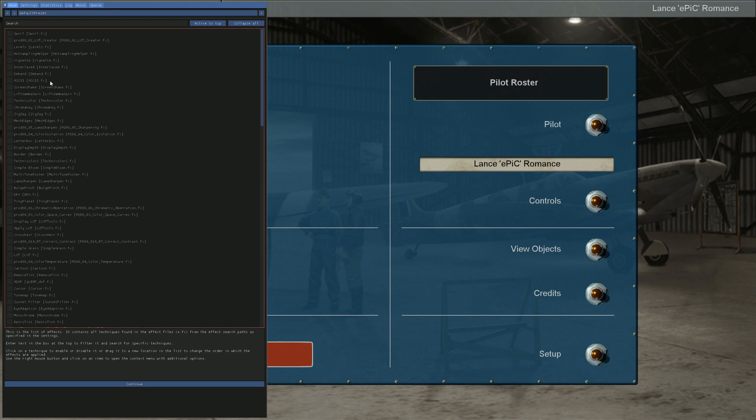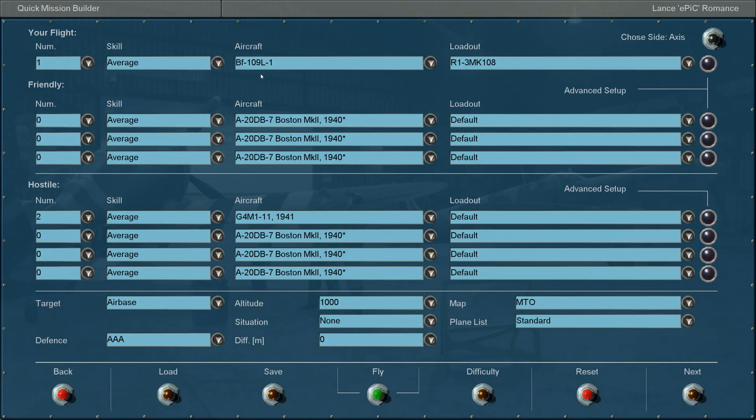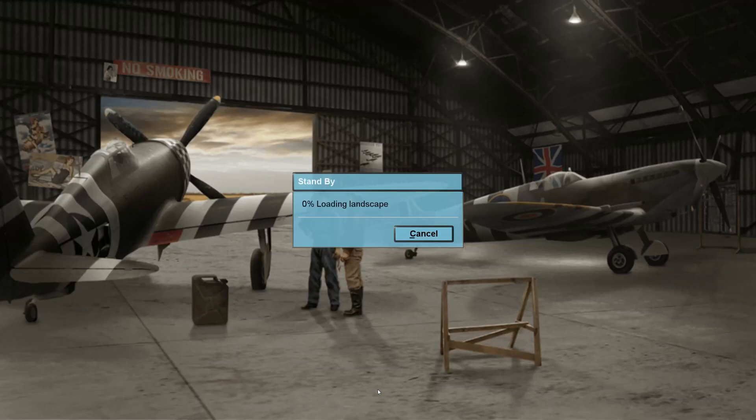Just hit continue. This is the way I do it — there's a selection to the left. Hit the Home key again to get out of there. Go to the quick mission builder and open up a flight.